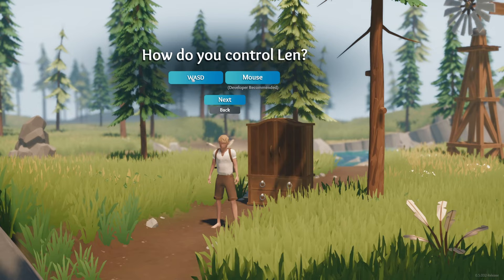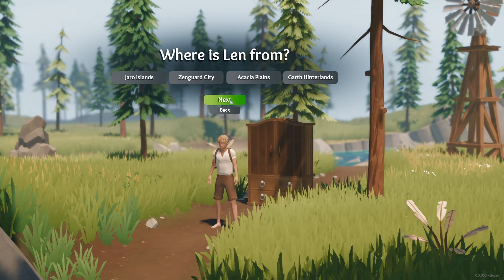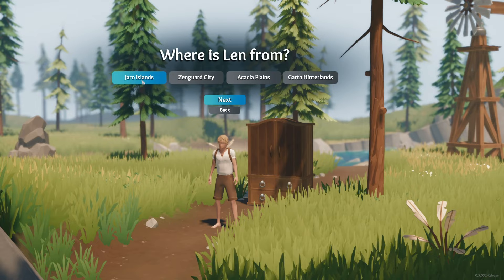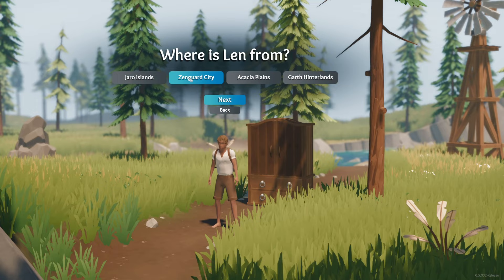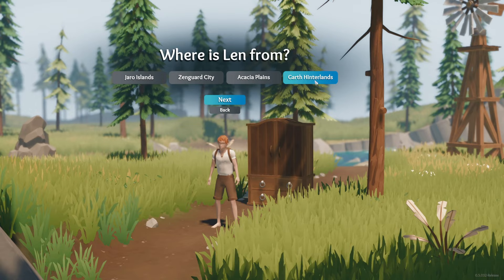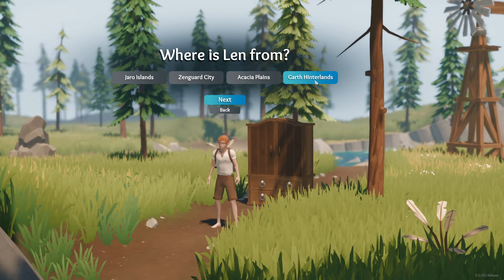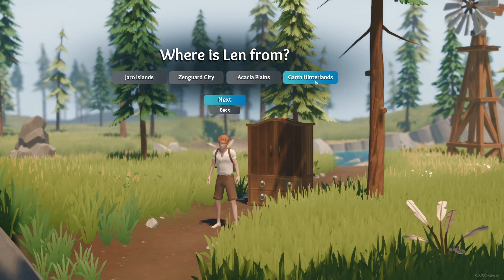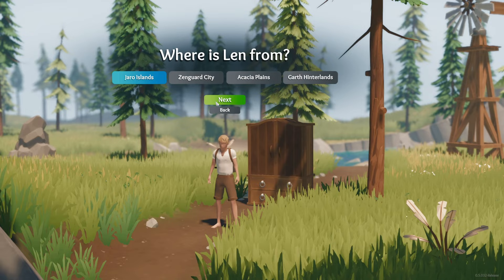Controller support is coming — they've said that multiple times in their Discord, but it doesn't look like it's been released yet. Where is Len from? The Jaro Islands, Zengard City, Acacia Plains, or the Garth Hinterlands. These are basically just going to be your race or skin color. Jaro is going to be kind of your Anglo-Saxon white guy. Zengard City is a little bit darker — maybe Middle Eastern or Hispanic. Acacia Plains might be Middle Eastern or African. The Garth Hinterlands is either pale enough for Asian societies — Japanese or Chinese fair skin — or maybe Irish-Scottish. I'm going to go with the Jaro Islands.